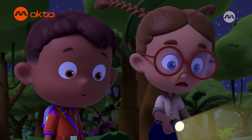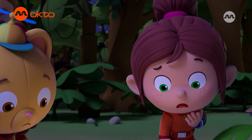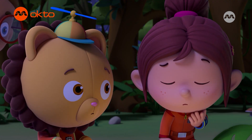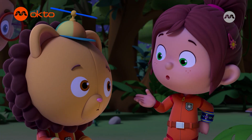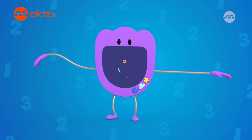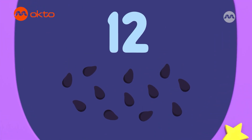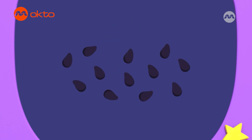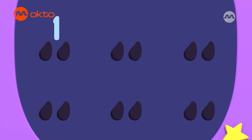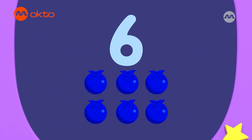Maybe not. Each jungleberry contains two seeds. Maybe they are connected to number six. Let's work it out on Numero. We found twelve jungleberry seeds, and each jungleberry has two seeds. If we put the twelve seeds into groups of two, we get one, two, three, four, five, six groups — which means six jungleberries were eaten!